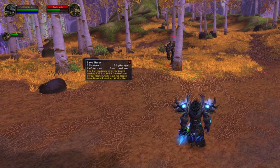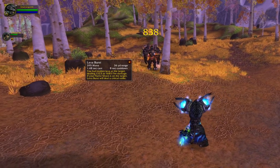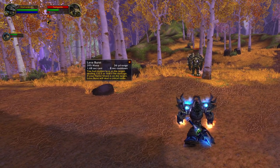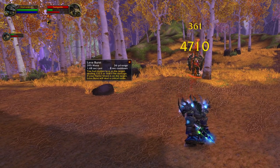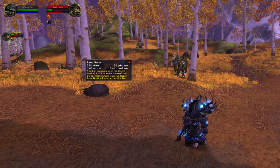Another spell that all Shamans will get by default is Lava Burst. If you apply a Flame Shock to the target, then your Lava Burst will always be a critical hit. This spell does insane damage even as a healer, so it's a great way for you to assist your group with killing a target.